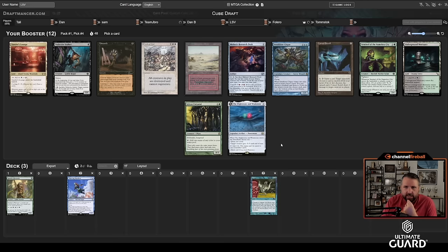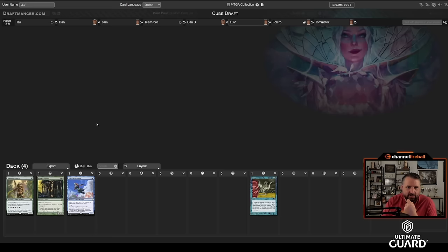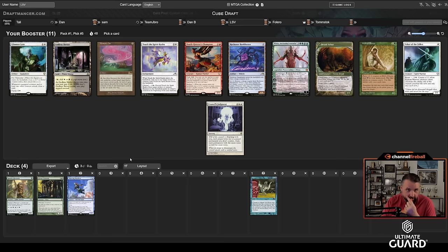Now I can take Sylvan Caryatid, and the door might be open to draft some kind of five-color deck with Overlord's Lounge and I'm in Badlands, a green-black land. Nothing too exciting. Oh, I do like Bankbuster with the mana dorks — that could be pretty good. Memory Jar is also nice when you're trying to assemble a two-card combo; draw-sevens are pretty helpful.